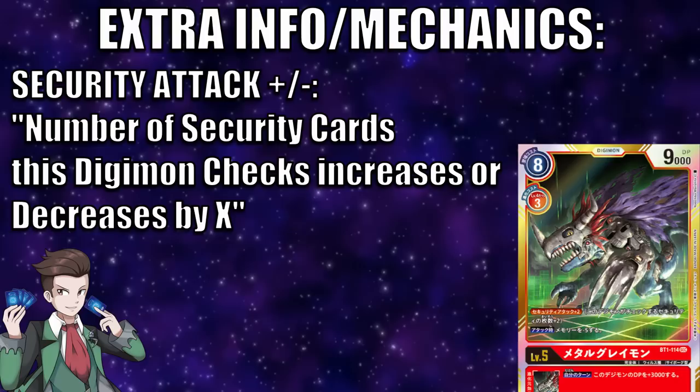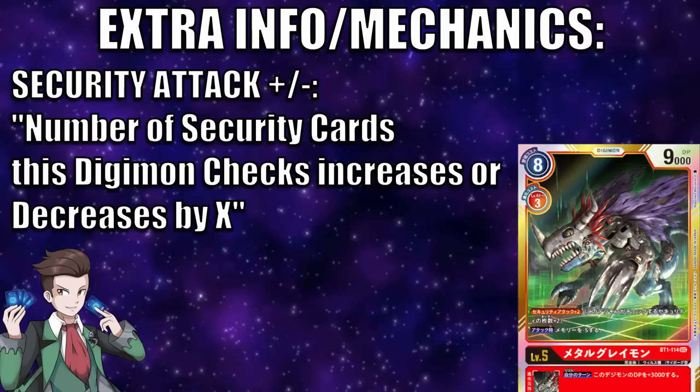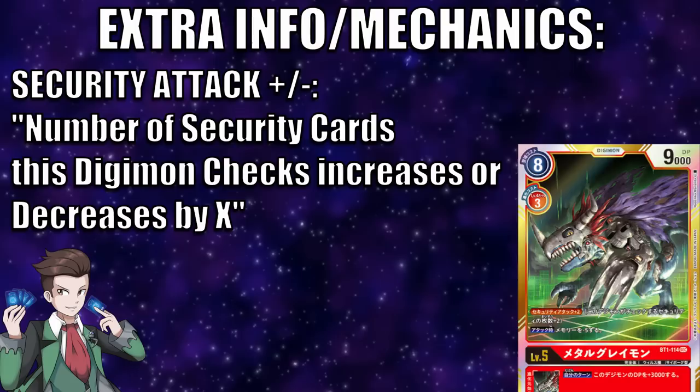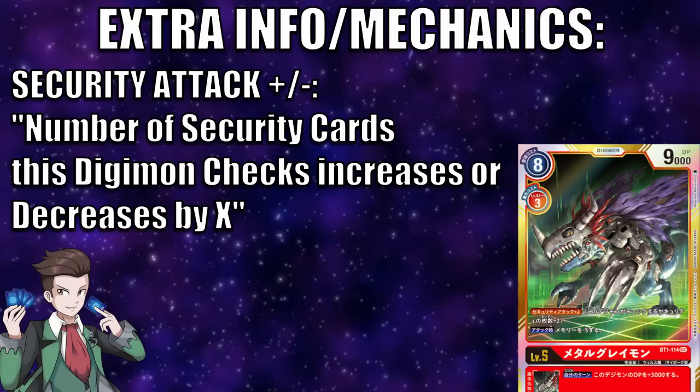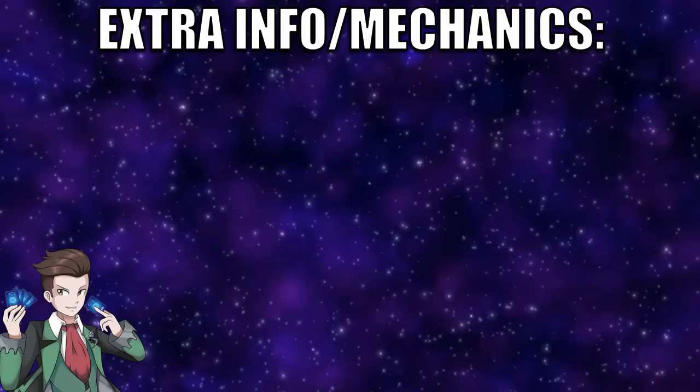When attacking with multiple security checks, you do not flip all security cards at once — you flip one at a time and don't move to the next until the first check is completed. If the attacking Digimon is deleted or returned to the hand, the attack ends and no further security checks follow. Also note: if you reduce a security attack to zero, even if the opponent has no remaining security cards, you cannot win the game — a Digimon must have at least some form of security damage to make a threatening attack.